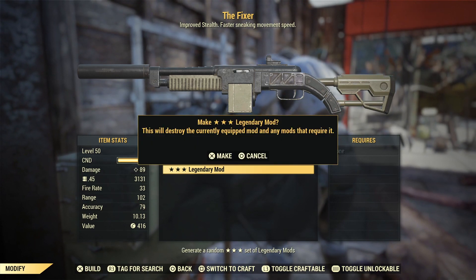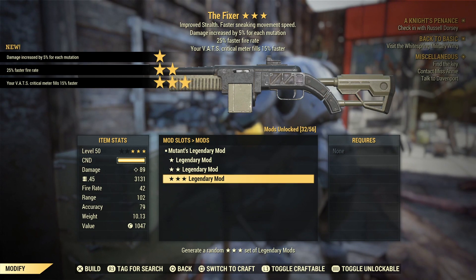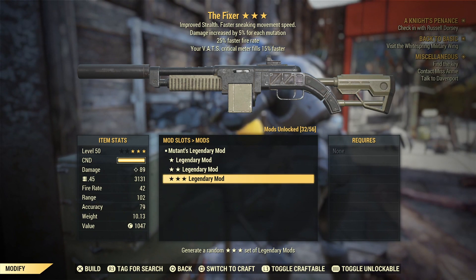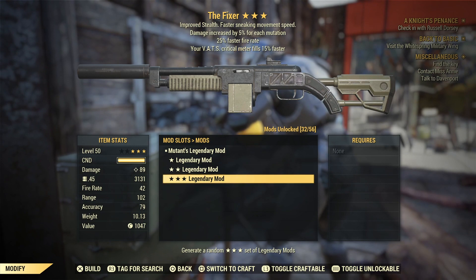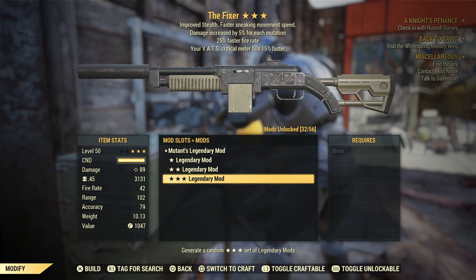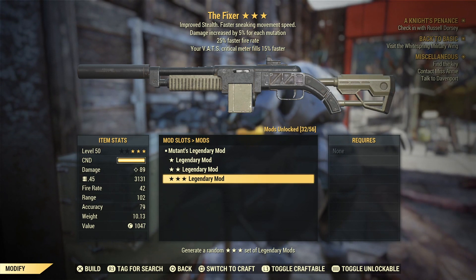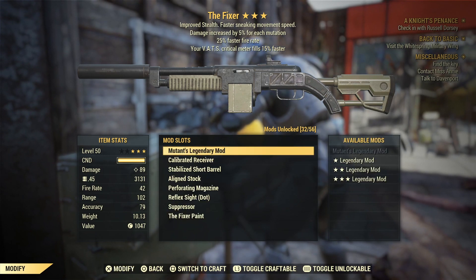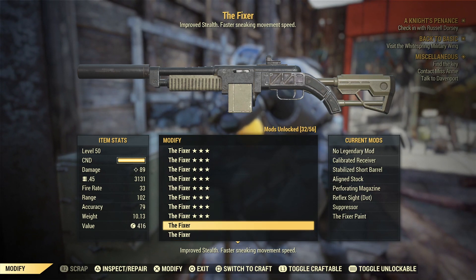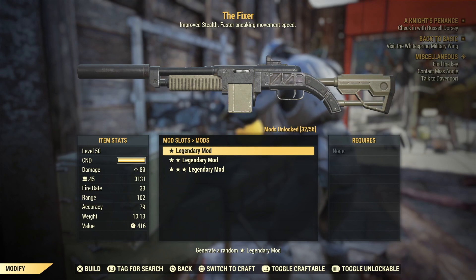Still no bloodied but we do get Mutant's — damage increases by 5% for each mutation, which caps off at five mutations at 25% extra damage. Then we've got 25% faster fire rate — insane — and vats critical meter filling 15% faster. That is a brilliant gun, I really really like that. Wow, that's definitely going to be in a showcase video soon.